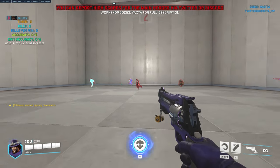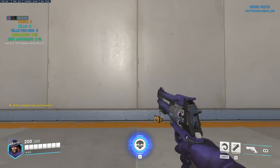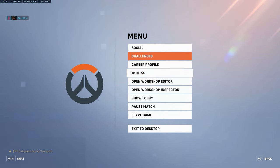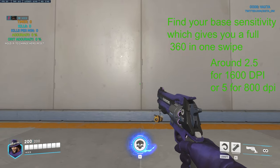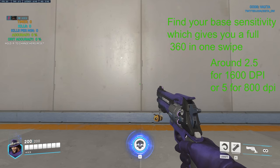Once you've got the workshop open, choose a character — I found Cassidy to be a good one — then shoot the button that says 'Start Warm Up'. To find your base sensitivity, focus on a part of the wall that stands out such as a line, and find the sensitivity that gives you a full 360 by swiping your mouse from the left side of your mouse pad to the right. With 1600 DPI it should be around 2.5 in-game, or around 5 in-game for 800 DPI.